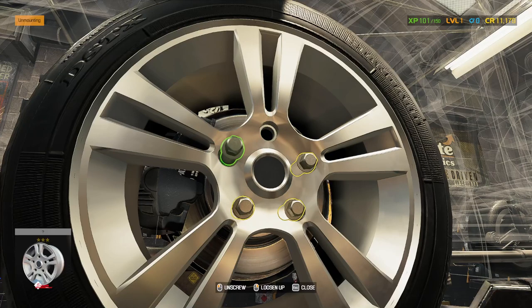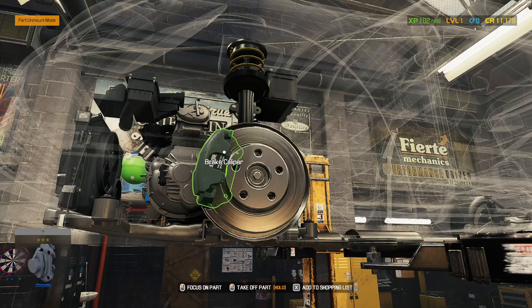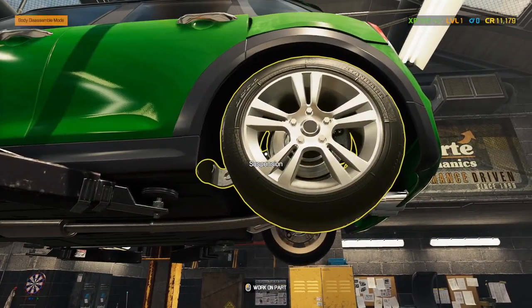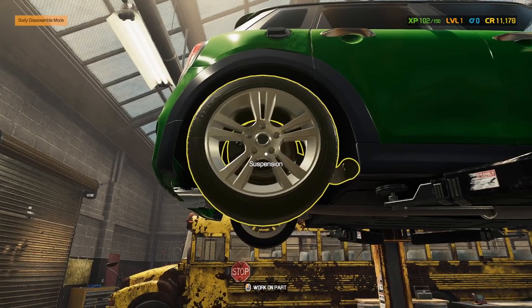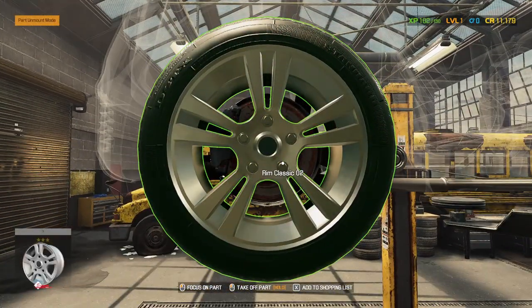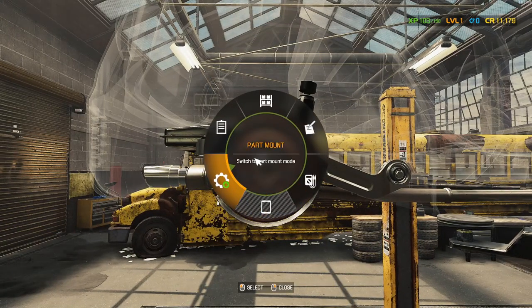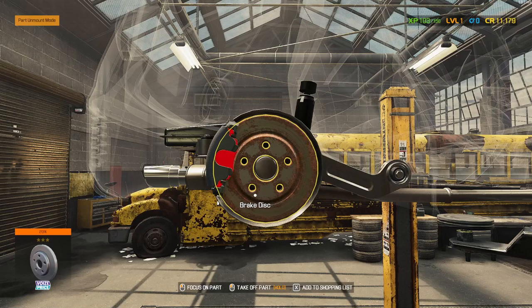I don't know if it tells me — I didn't see anywhere where it said what wheel it is. These brake pads have a question mark. So it could be those. That caliper isn't rusty, so I'm assuming it's that one caliper. But that brake rotor looks pretty bad. Let's take this rim off — it may be this one. This brake pad's at 23%, but this rotor is at 20%.